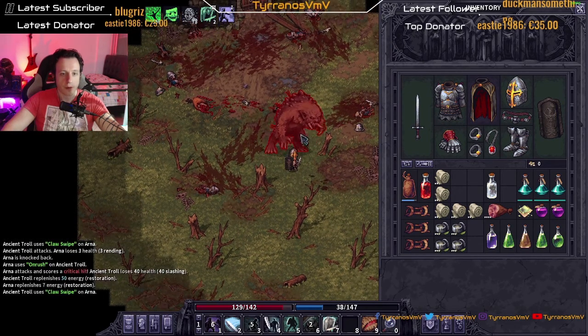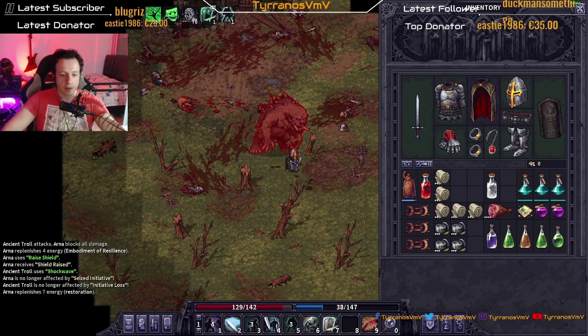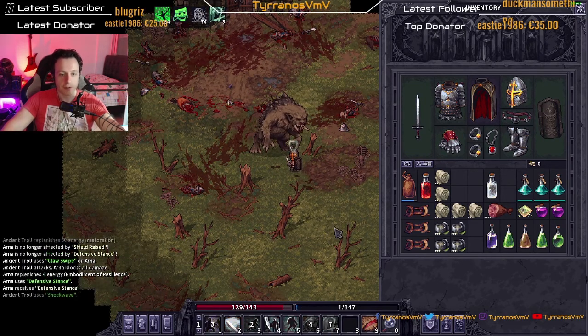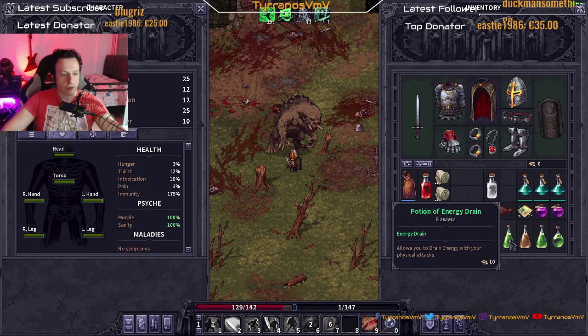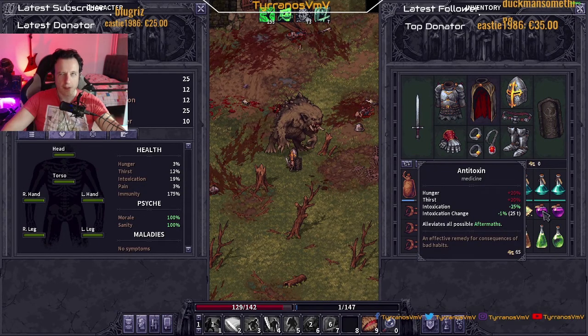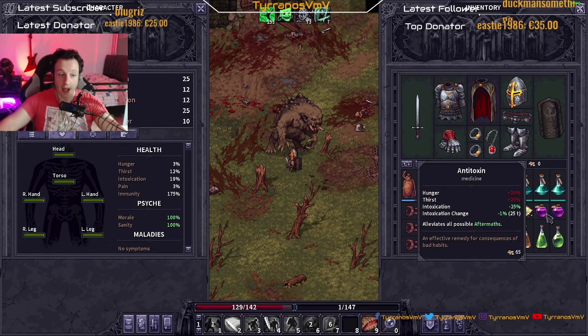Wow, 40 critical — nice! Blocked, very poggers. Let's do defensive stance, shield block, blocked. Going to do energy drain now — intoxication is 19, plus this should be 25. We should be fine. It's going to jump to 24 percent intoxication, so we may have to drink one of these potions after depending on how messed up we are.